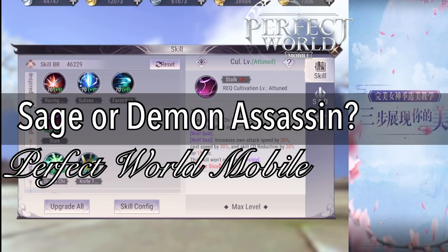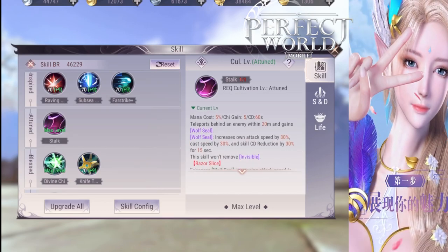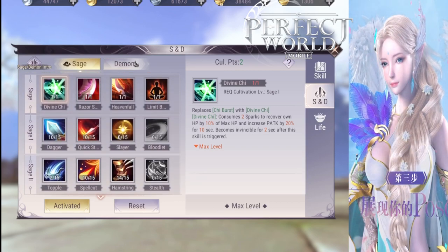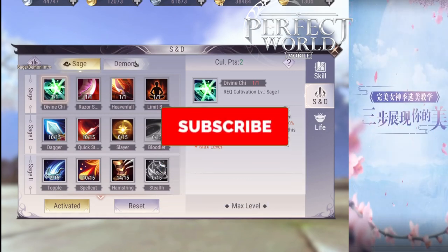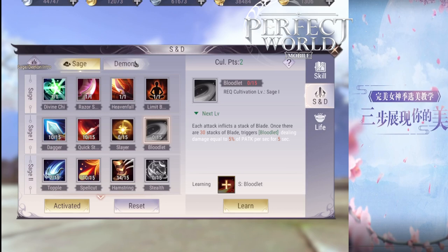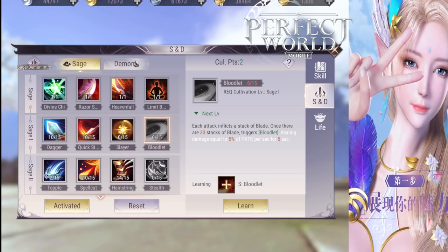The rare skills change everything. For Sage, there are two insanely powerful rare skills that you have to get if you want to play Sage. They make the Sage not only PvE but also PvP. The Sage class has a different type of buff — we'll talk about that later. Let's talk about the most overpowered skill ever. This is Bloodlet.